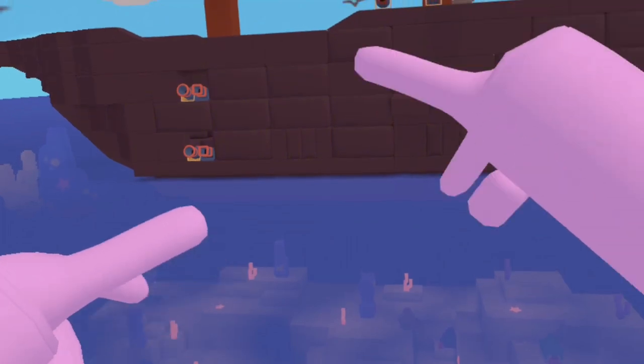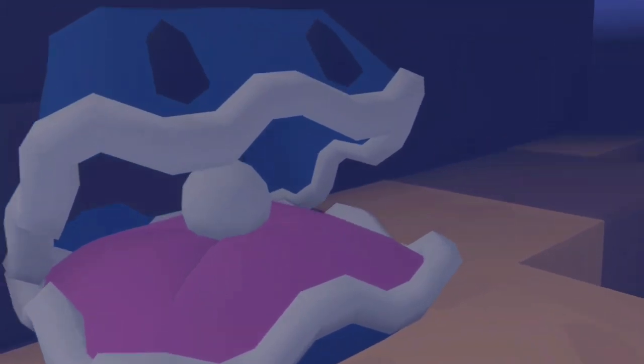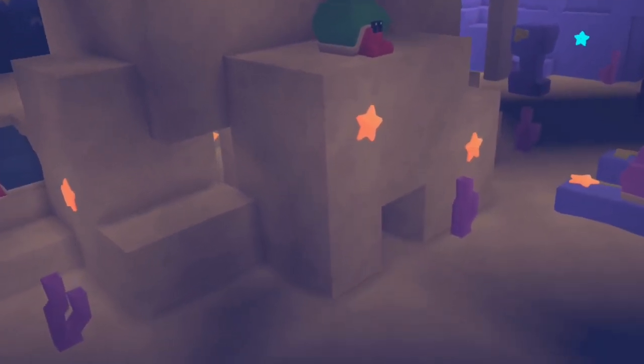The next stash is underwater in between the two ships. Inside you'll find this clam which will give you the next stash. From this sunken ship and directly underneath the blue ship, you're going to find this little crab cave. Swim in through this hole and go to the left. When you see the upside down crab, you've found the stash.